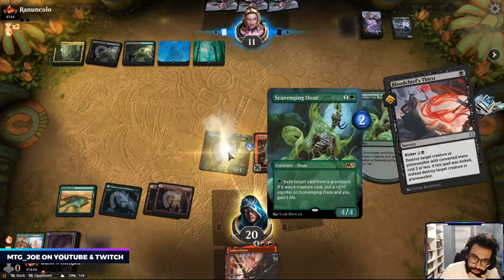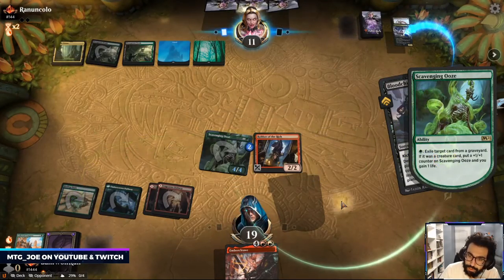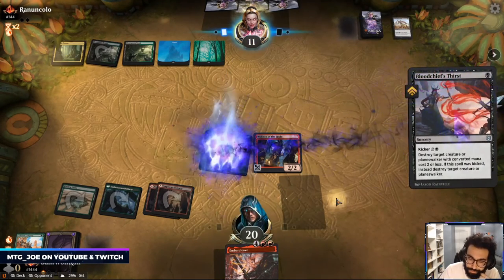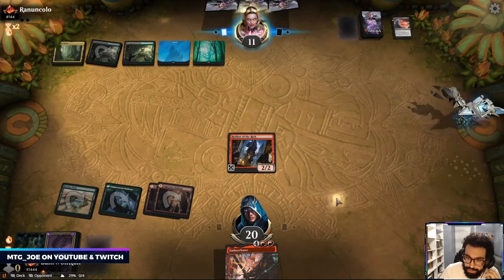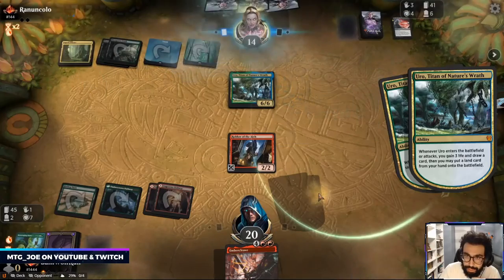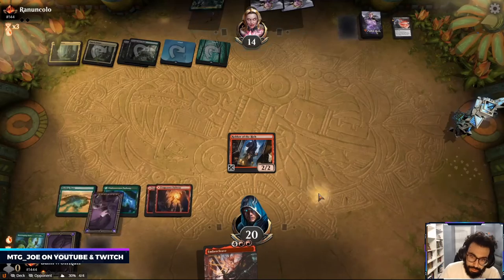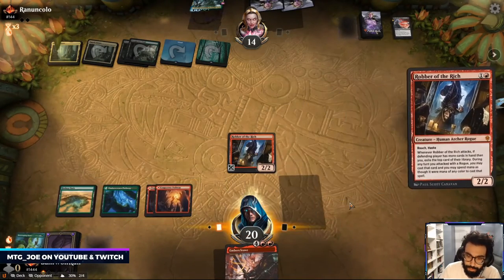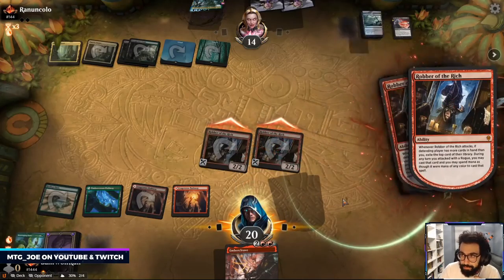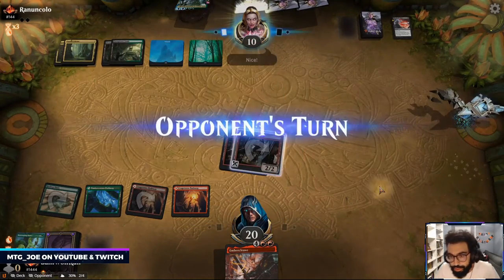Blood Chief's Thirst. Just get rid of the creatures from their yard. It's kind of annoying — so they had the Uro, they're just trying to play around it. Another Robber is not bad. Would have preferred if they just drew lands.